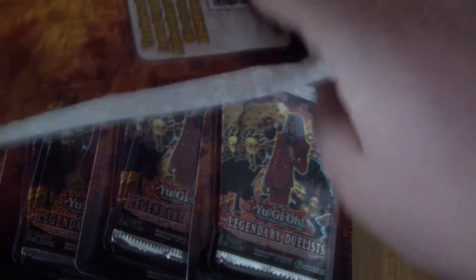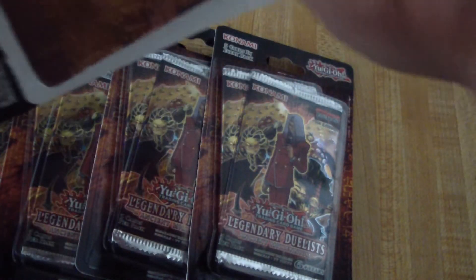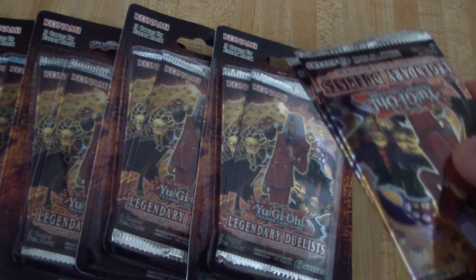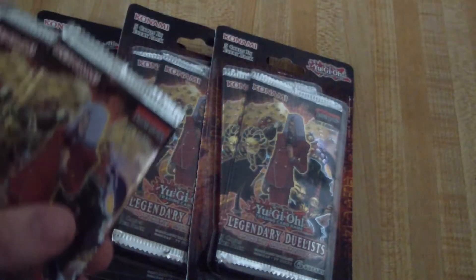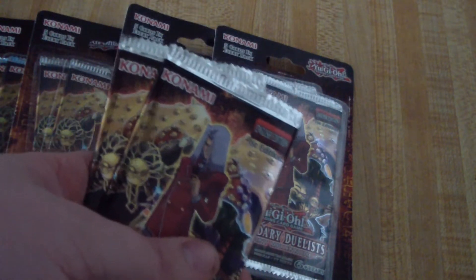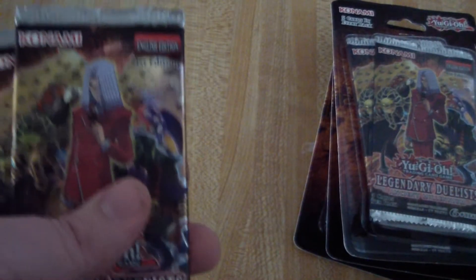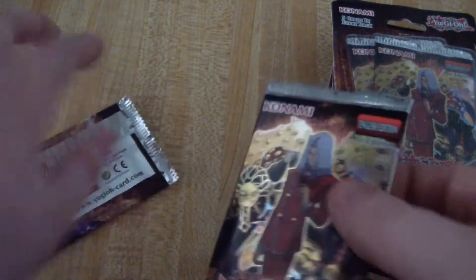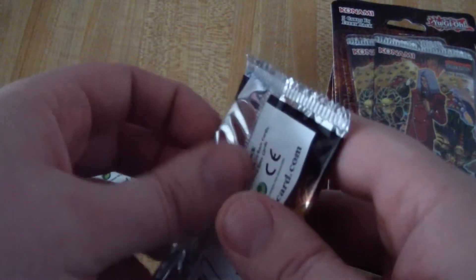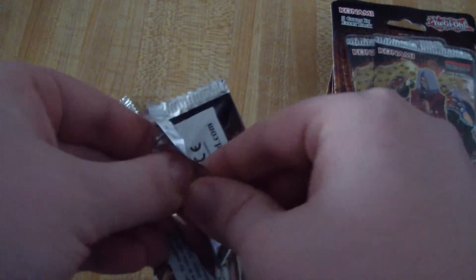I'm really excited — there's a whole bunch of cards I want from this so I'm not even really gonna be too picky. They got the new Millennium Eyes Illusionist, Dark Eyes Illusionist, Illusionist Faceless Magician, new Launcher Spider, new Barrel Dragon, new Insect Queen, Mimicat and Toon Kingdom are in these. Let's see what we got here.